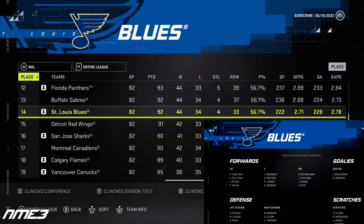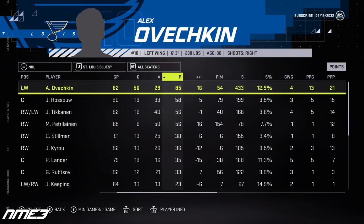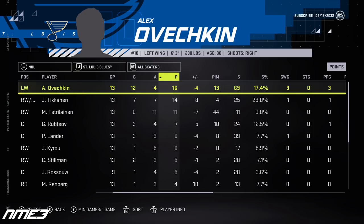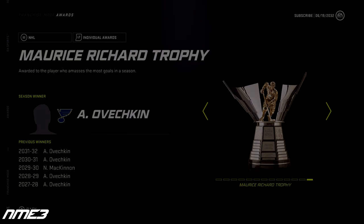The Blues continue to be a good regular season team, finishing 14th in the league, but again struggle to put together a deep playoff run. This year they barely got out of the first round before losing to the Chicago Blackhawks in the second round. Ovechkin's regular season saw him finish with 85 points after scoring 56 goals and 29 assists. In the playoffs he was very solid with 12 goals and 4 assists for 16 points. He remains at 96 overall and wins another Maurice Richard trophy.